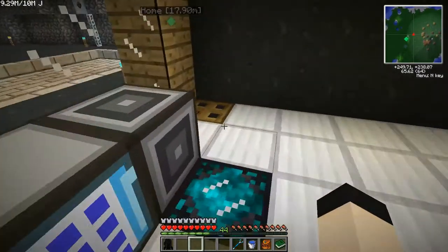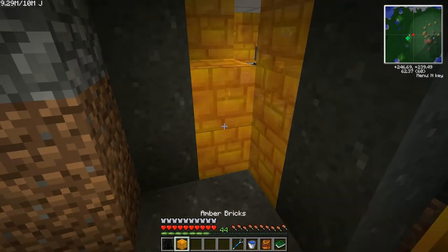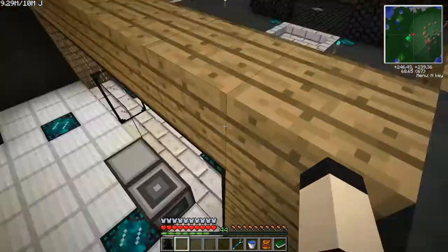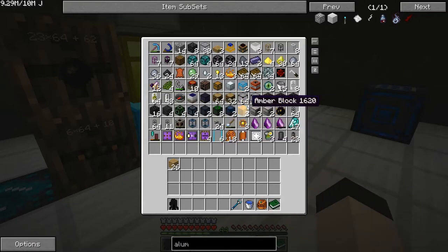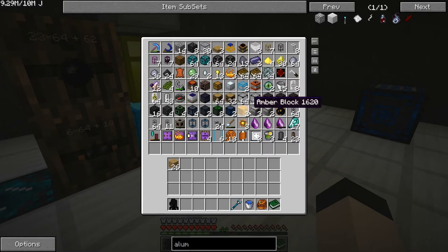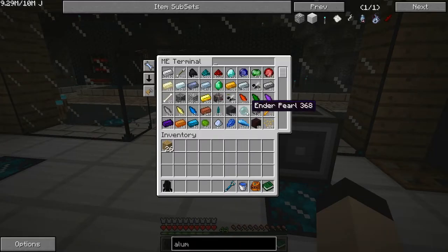These amber bricks — I wanted them to go down here, right about there. I like how they're partially see-through. The amber bricks are just made from four amber, that simple. You can just turn amber bricks straight back into amber blocks or into amber. It is like purely a decorative block, which also makes it kind of pointless, but whatever. I'm going to need to get more ender pearls soon.